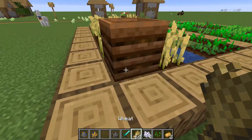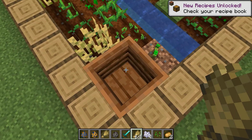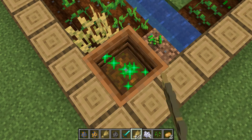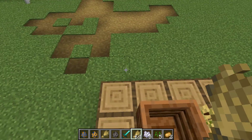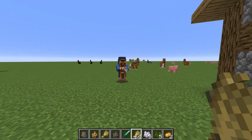Last but not least, they also made the composting bin more fair for your compostables, as shown here. Normally this would have taken much longer, but since they made this change, it is much better.